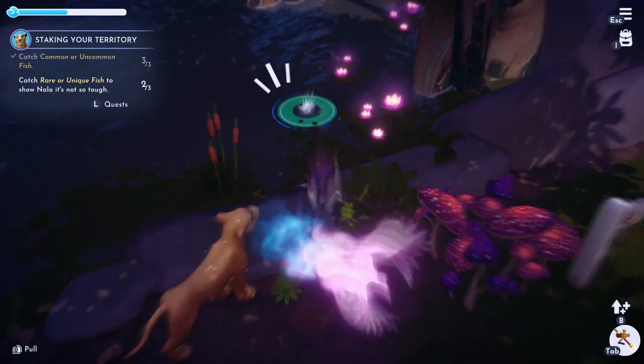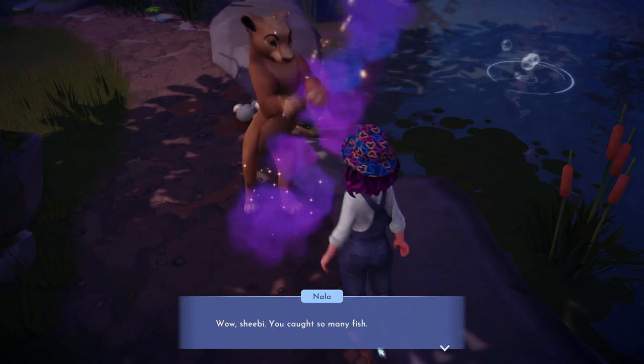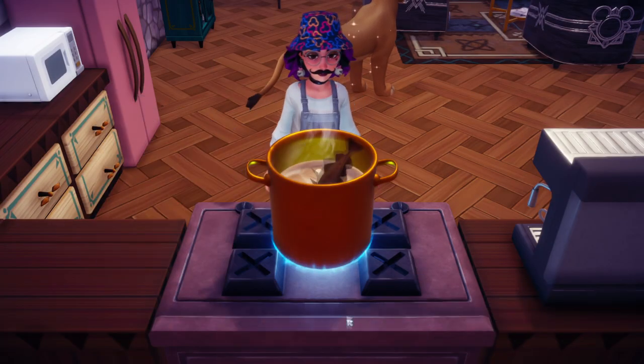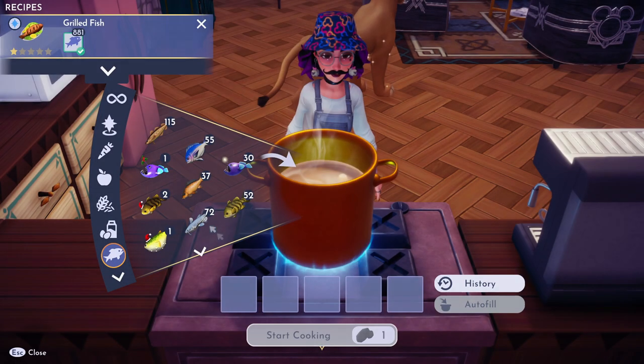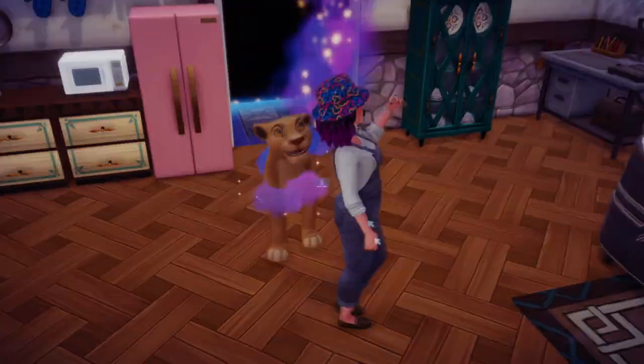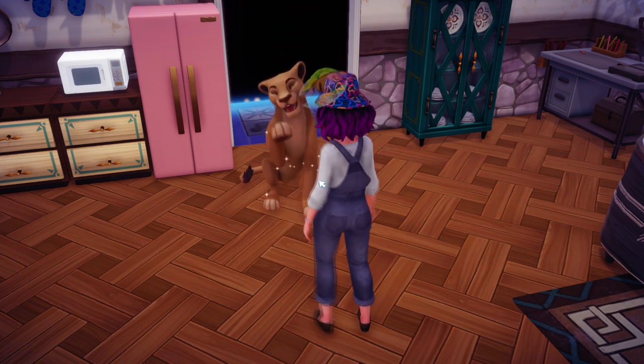Once you have all six of those fish, we're going to talk to Nala again and she is hungry. So we're going to go cook her any fish meal — you can make anything with fish in it. I just made grilled fish because it's really just fish as the ingredient and I didn't feel like using anything else. Now we're going to bring the fish to Nala. She'll be super happy regardless, and then that actually completes this quest.